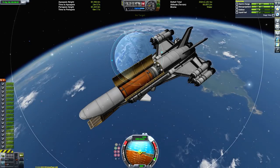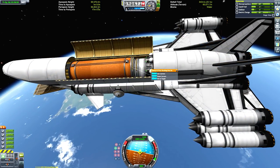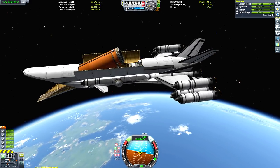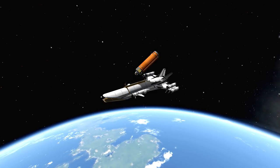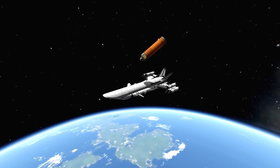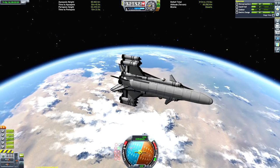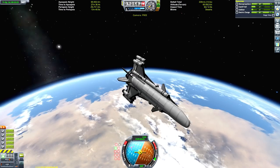We ended up getting an orbit of roughly 90,000 meters, which is nice and high up but not so high that it will be difficult to reach. There's a nice little beauty shot of the cargo doors closing again. Then we'll just focus on deorbiting ourselves. Some of you are wondering how this thing is getting power because it's not really running out of electric charge, even though there are no visible solar panels.